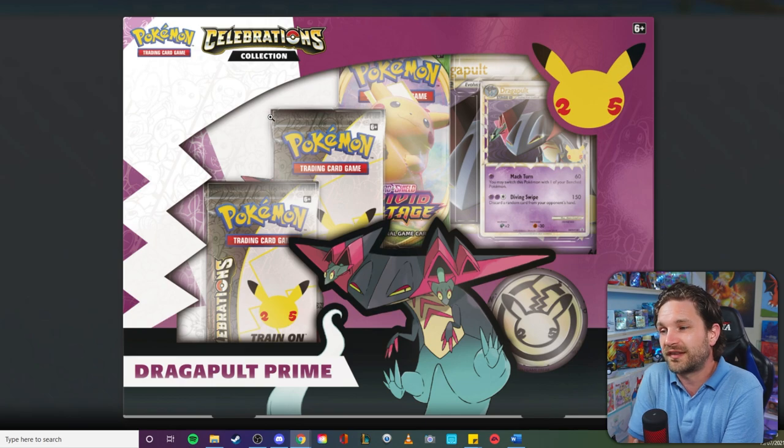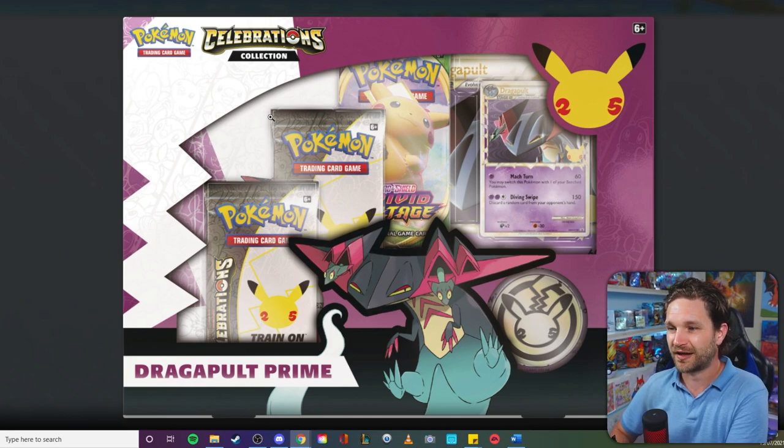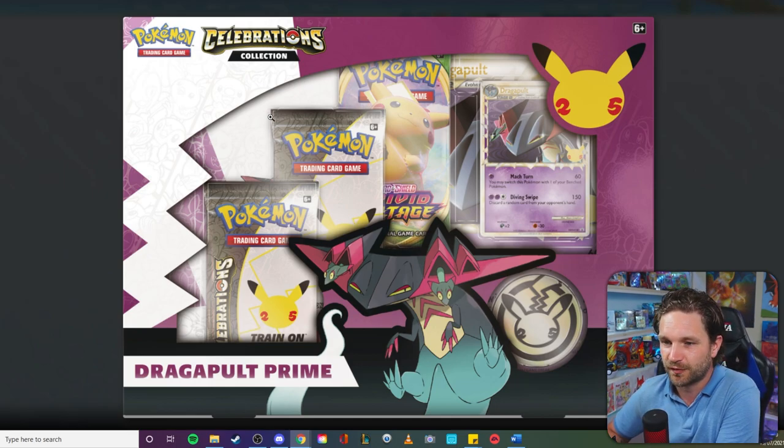We then have the Dragapult Prime card — really really popular because Prime cards with that gold and silver border are just beloved. It brings back that HeartGold SoulSilver vibe and a lot of memories for people, so they're going to go mad for that product. You also get a giant promo card of it in the box as well.